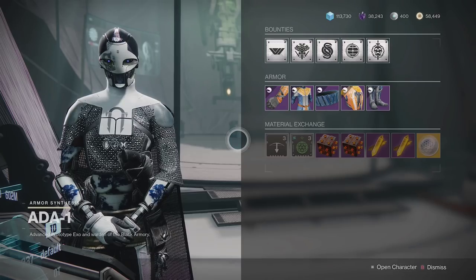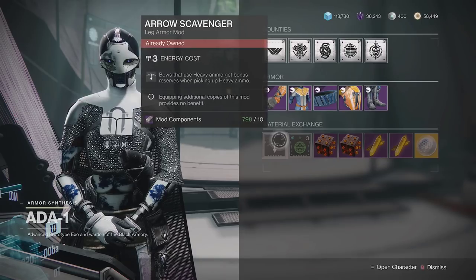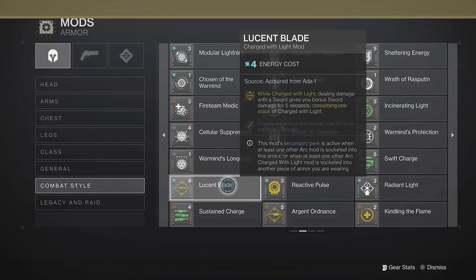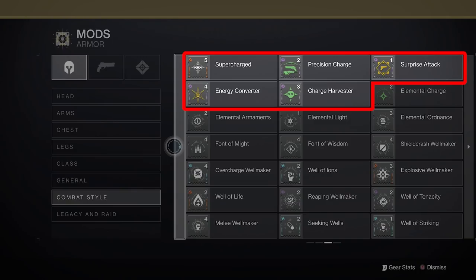Ada-1 also sells 2 random mods every day. One of the two will be an armor mod that goes into the 2nd and 3rd slots of armor, mostly things like Ammo Reserves or Scavengers. The other mod will be a Charge With Light or Warmind Cell mod, with a few exceptions for similar mods introduced in later seasons. These include things like Protective Light, Powerful Friends, Lucent Blade, and everything else on screen — all of these are amazing, so be sure to check back every day.